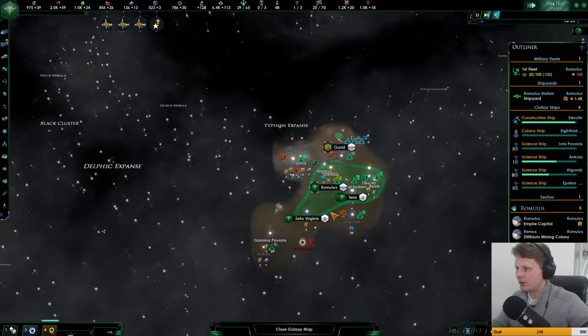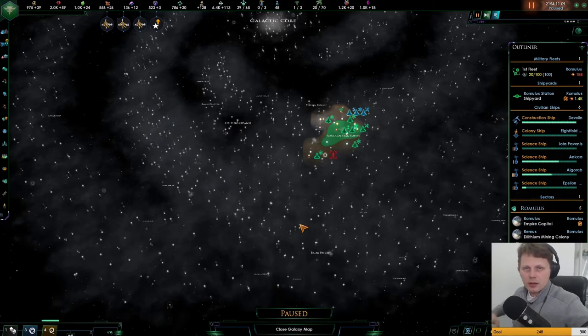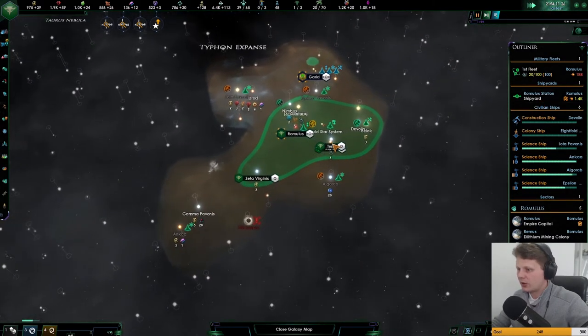I actually find it strange that we don't know where the Vulcans are. We've traveled away, and I know it's been a long time, but why wouldn't we know where our home system is? Why don't we know where the Vulcans are? Like, the Vulcans don't know where we are — okay, I can understand. But since we traveled away from our home system, I'd say it would be only natural that we know where it is.